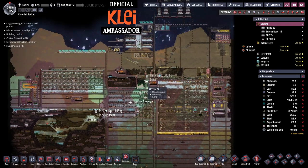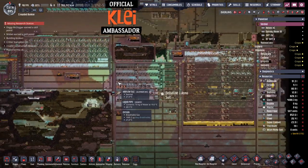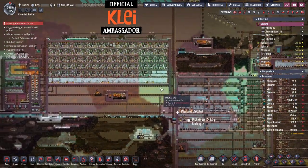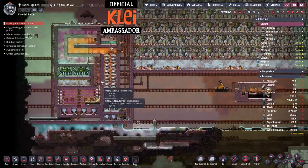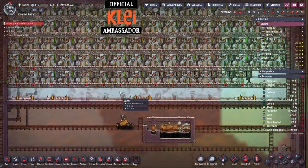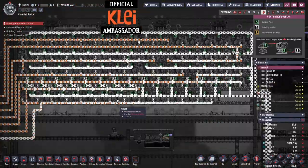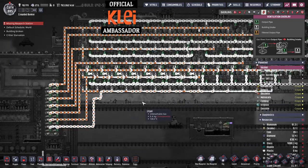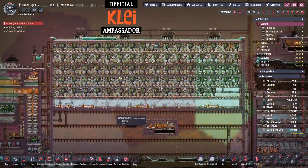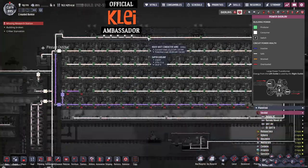Hi everyone and welcome to the next episode. We are continuing on and I think there's going to be a lot of farming to do — that's what we were doing last time. The sour gas boiler is still working, so that's all good. I think the generators are finally going absolutely nuts. The gas is flowing, so it seems like it's working, and it must be generating loads of power — like ridiculous amounts of power.